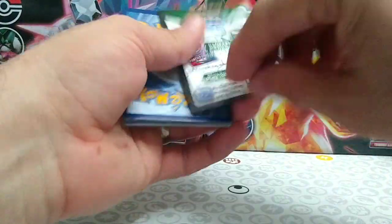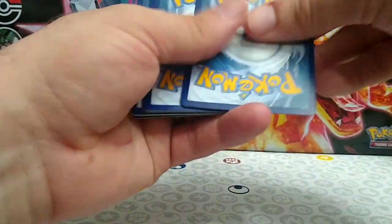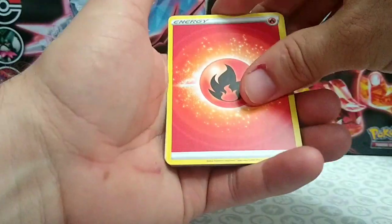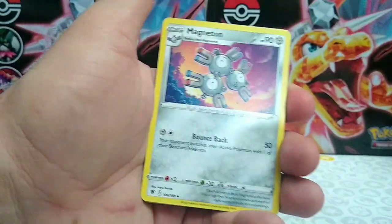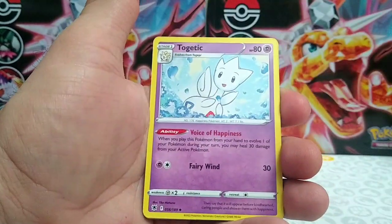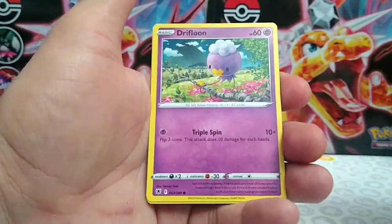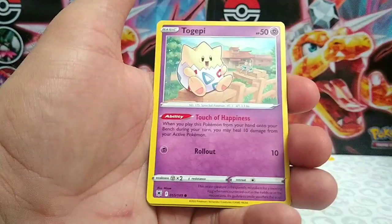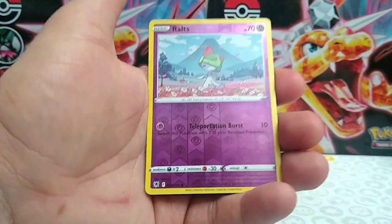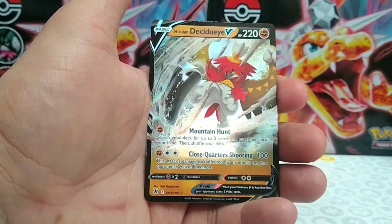I keep forgetting that these older Elite Trainer Boxes only come with eight packs, not the nine packs that come in the newer packs from Scarlet and Violet. Starting with Fire energy for this sixth pack — we only get eight packs in this thing. Magneton, Gapejaw Bog, Togetic, Combee, Drifloon, Psyduck, Togepi, Magnemite, Ralts, and behind that we have a Hisuian Decidueye V.